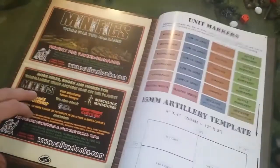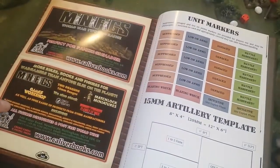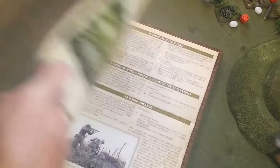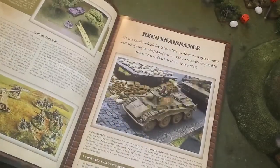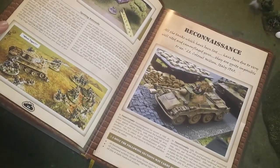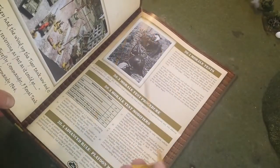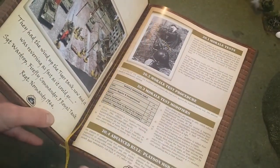First of all, it's a hardback, which is really nice. It's got about 242 plus pages. The last pages are all play sheets and stuff that you can photocopy in full color — there's an impetus track, unit orders markers, a template, and so on. These are gloss pages, full color throughout. There are lots of photographs of World War II action and lots of pictures of miniatures in full color. The production quality is very high with pretty thick pages. One nice feature is a ribbon in the center of the book — very classy — so you don't lose your page when reading the rules.